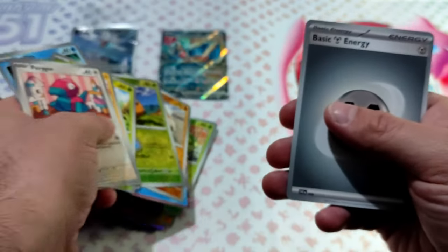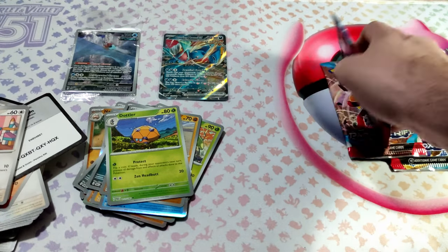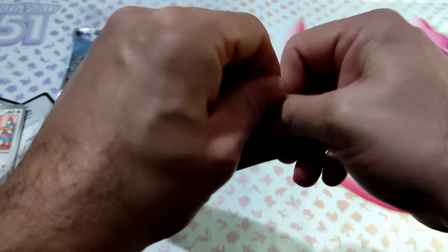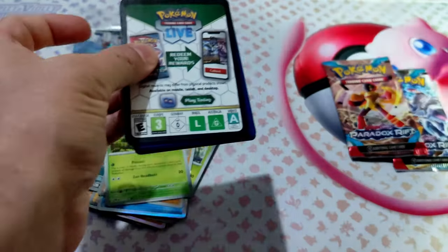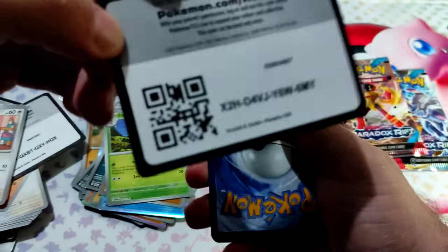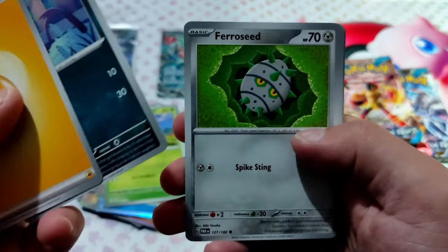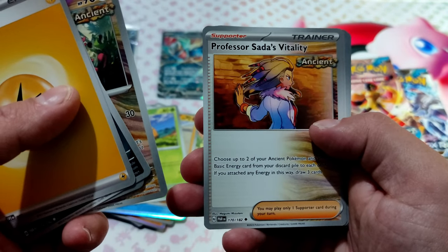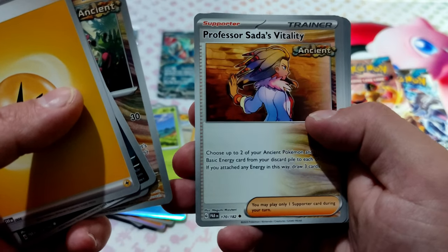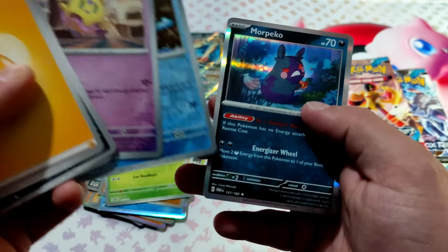Nope. Let's continue. The real last packs. Code card. Nothing notable — filter and... nope.